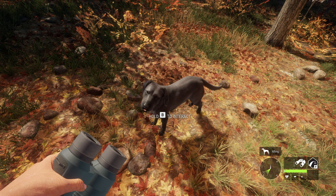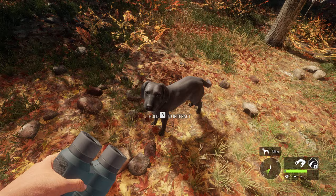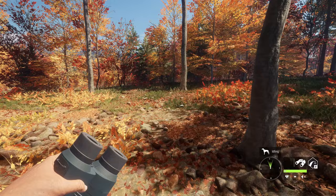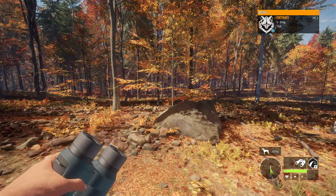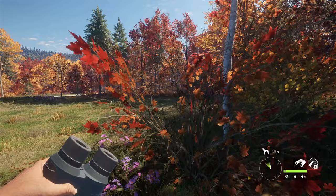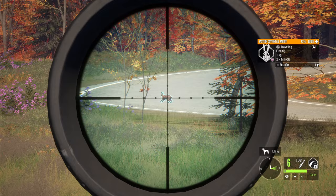Before we move on, let's talk about one issue I did run into while going for waterfowl with the brand new Labrador Retriever. I found that any time I was set up in a kind of weird area — whether it be next to a dock or next to a cliffside — if one of those birds ended up falling on the cliffside or on the dock or any type of object, then the dog does have trouble retrieving them. So if you're going to set up for birds and use the dog, be sure to set up in an area where there's not a bunch of weird places where the birds could get stuck, because that does seem to inhibit the dog from doing its job.